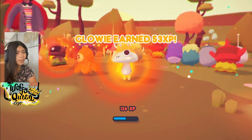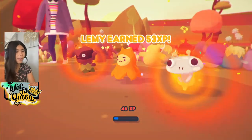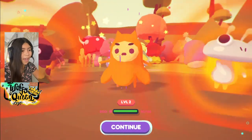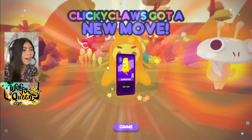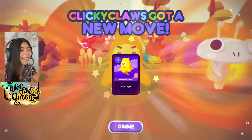Glowy earned 53 XP, Lemmy earned 53 XP — and level up! Good job Lemmy, level two! A new card: Popping Mad — gain one hype.